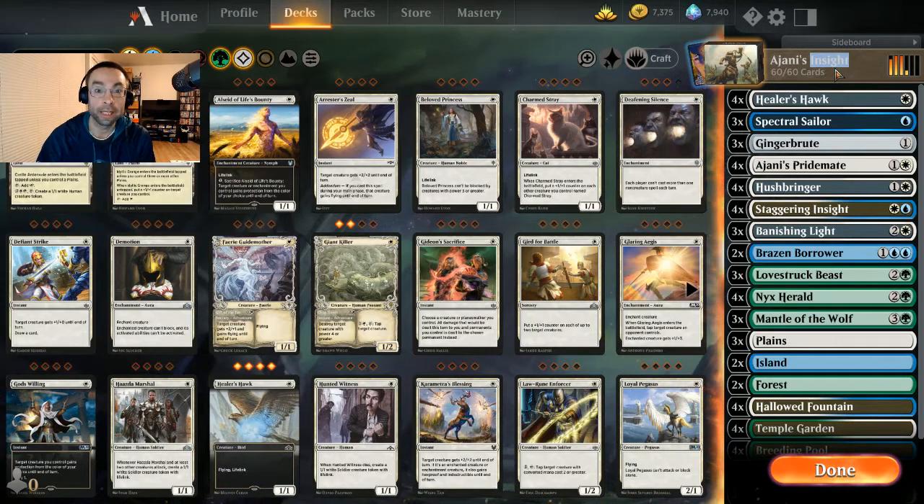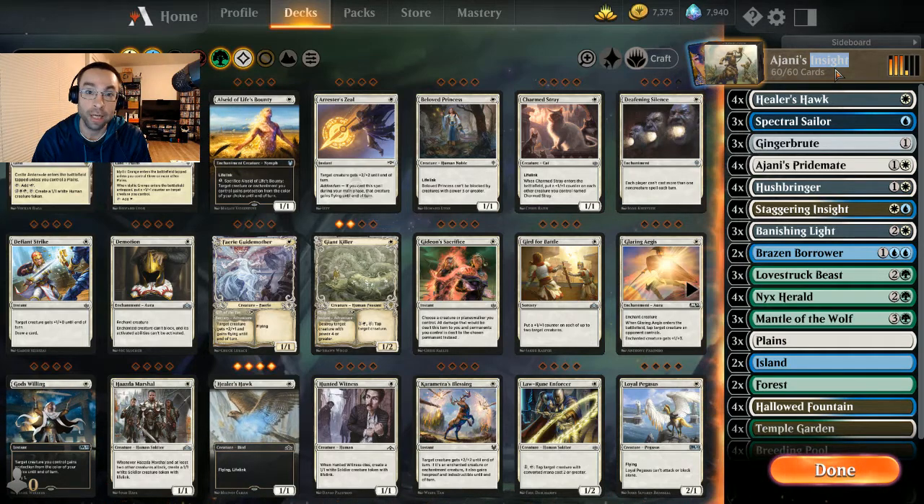What's up Planeswalkers, it's your boy K-Dog. Another fun video for you guys — this one we'll be taking a look at a Johnny's Insight Bant aggro enchantment list.